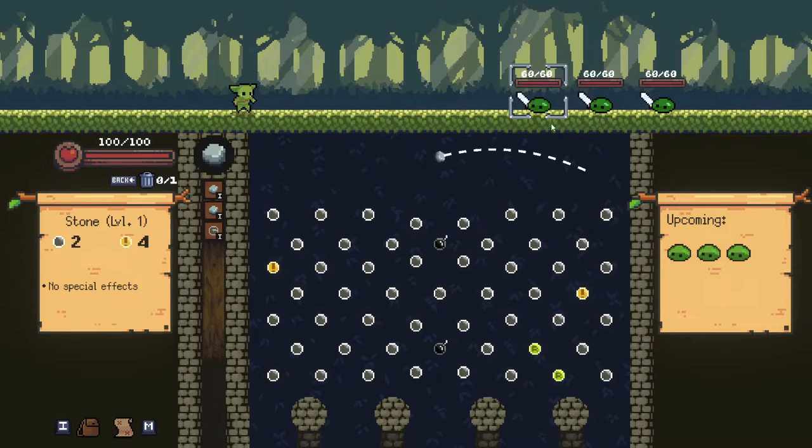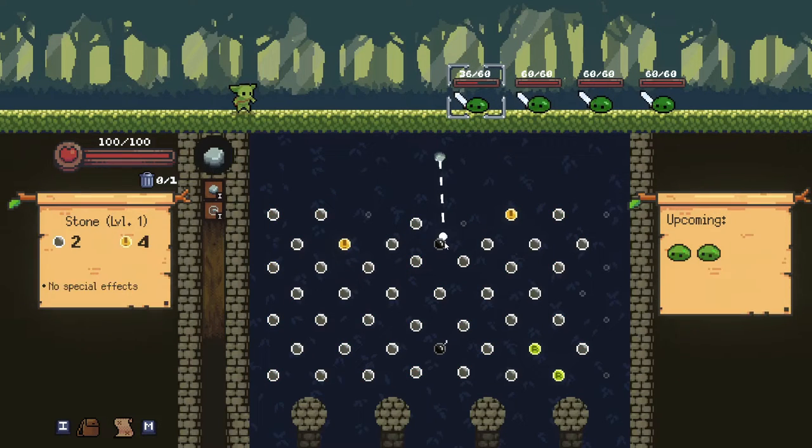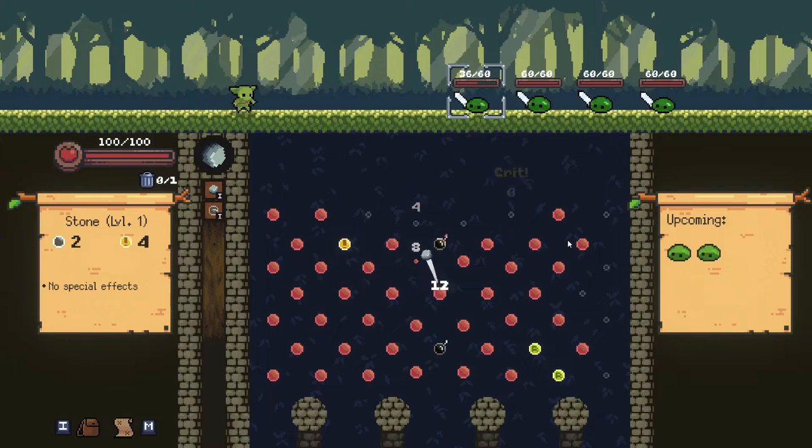Basically, you've got enemies coming at you at the board, and you just throw these little orbs, and they deal damage. Look at that! It's super cool! And there's like bombs here which will do extra damage to everybody on the field, and these are crit spots. As you're hitting these pegs, they disappear, so you can't necessarily hit them again, but then there's special orbs that allow you to hit them again.